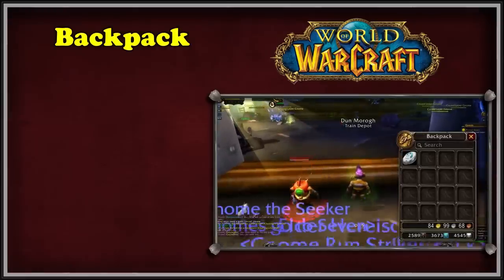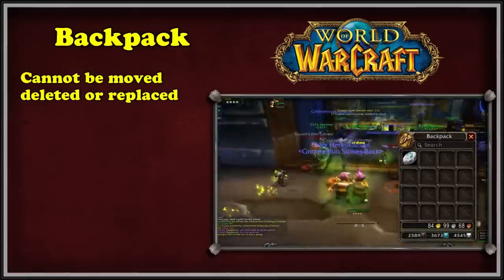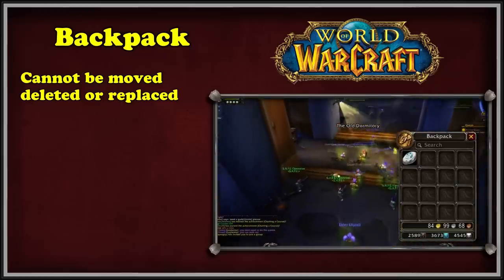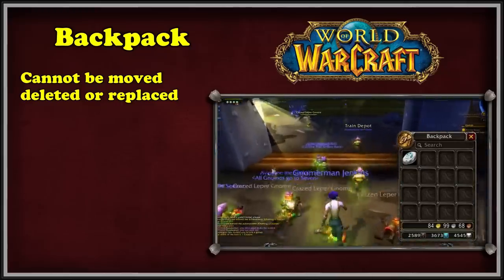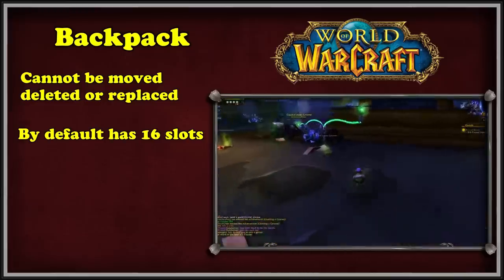First, let's discuss the backpack. While the backpack can be thought of as a bag, unlike other bags it cannot be moved, deleted, replaced, or have a particular type of item specified to it — like how other bags can be specified to only hold consumables, equipment, or trade goods. The backpack had 16 slots by default from the very beginning of WoW all the way until the end of Legion.